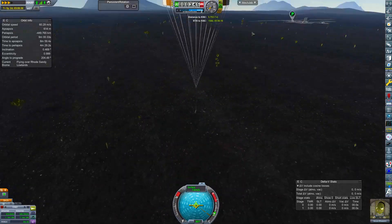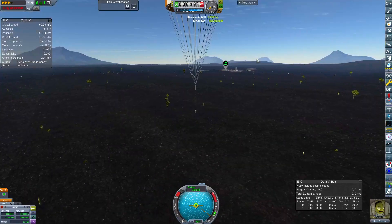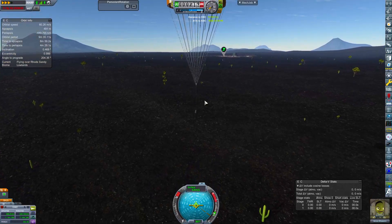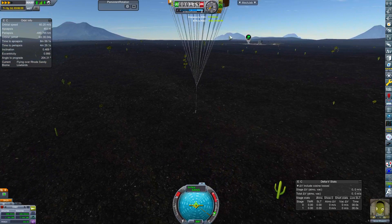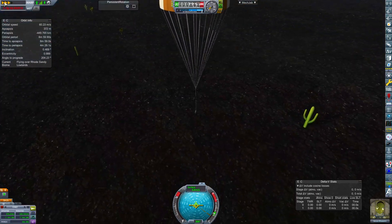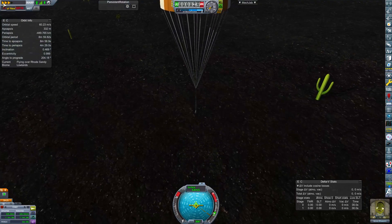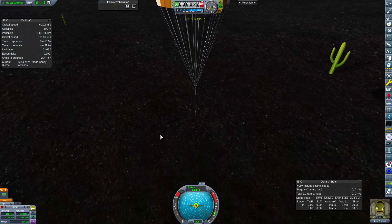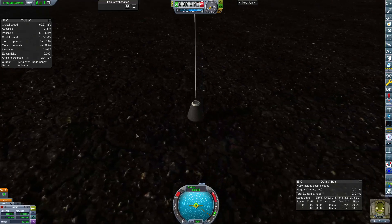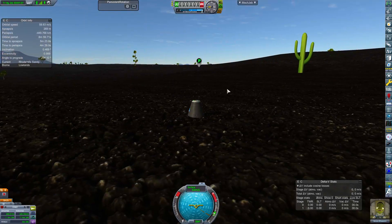The ETA to the KSC is now 157 days - that must be the rotation of the planet or something. We're going sideways now. We're about five kilometers away from the KSC - that's walkable, you know, not in a space suit maybe, but normally. There's the KSC in the background and we're done. I'm going to collect all this stuff up, we're going to look at the science, and until next time have a great one!